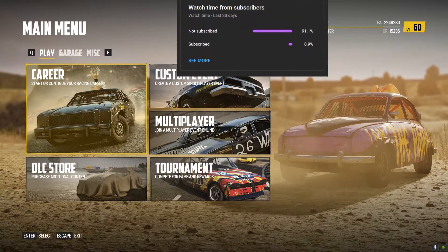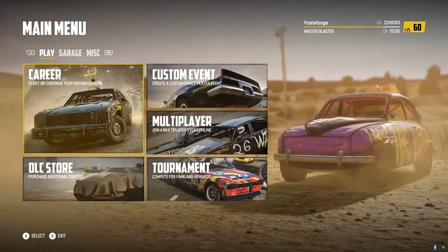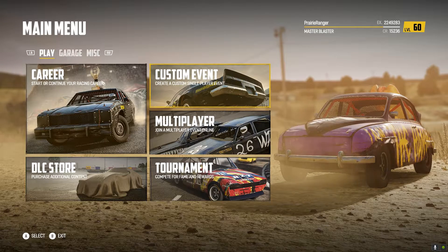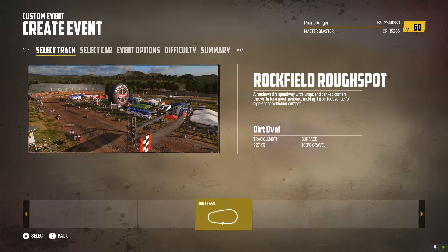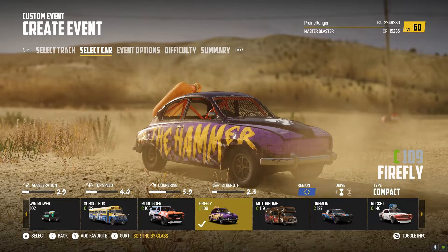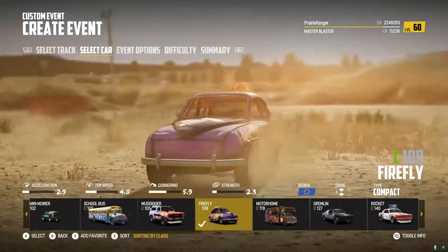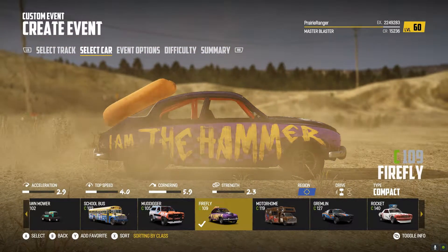Howdy everyone, Prairie Ranger here, and by popular demand, we are back on Wreckfest! Today we're going to be going in the Extreme Pinball Challenge and doing the same thing but with the Firefly. The Firefly is a pretty small, weak car. We've gotten no upgrades — we've gotten a full roll cage and standard bumpers, and the hot dog. We call this the hot dog car, because it's my car.